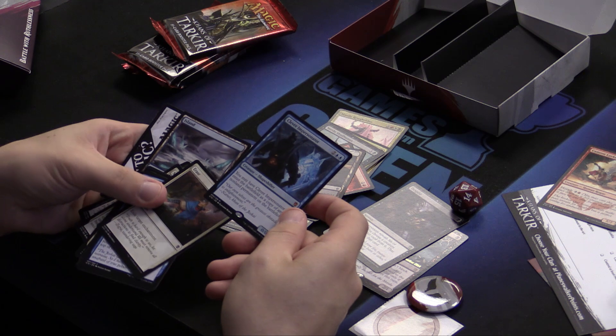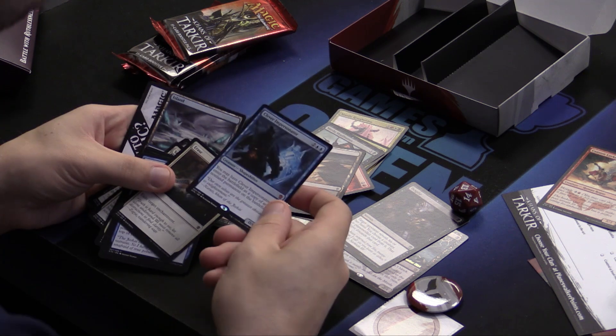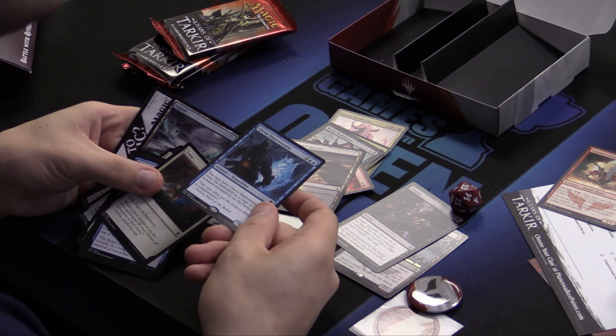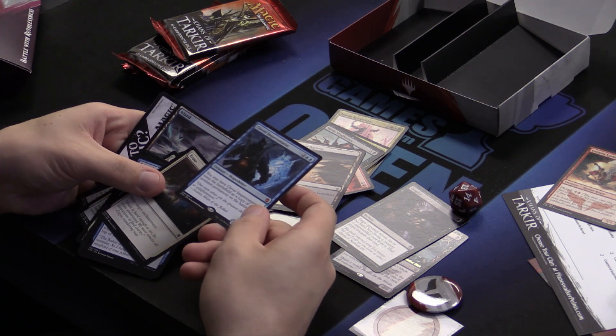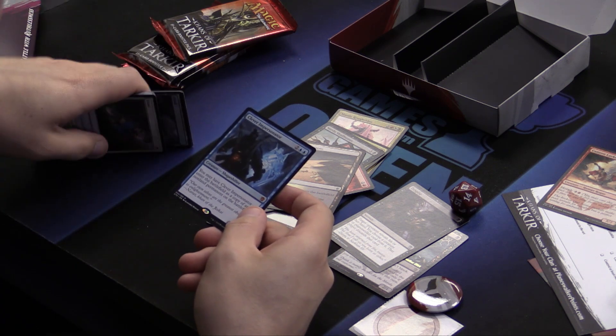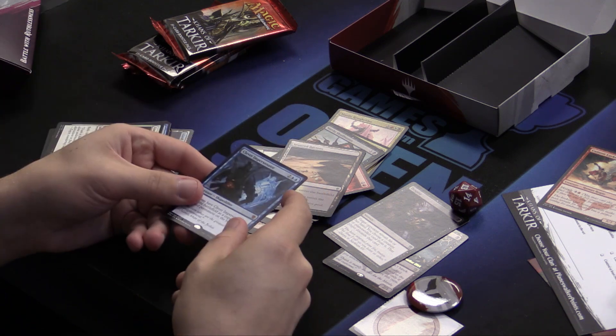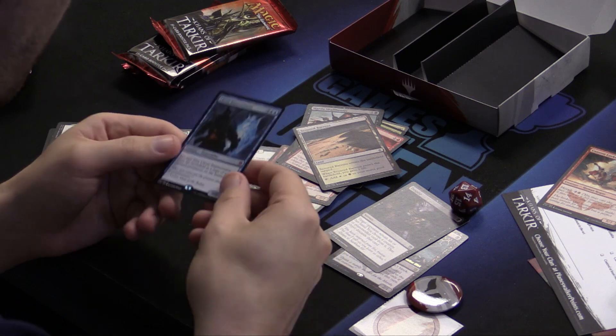It's four mana, but it copies anything — not a land. Anything. Oh, did they play Sorin, Solemn Visitor? You've got one too. Oh, did they play Narset, Enlightened Master? You've got one too. It copies anything. I cannot speak to how awesome this card is.